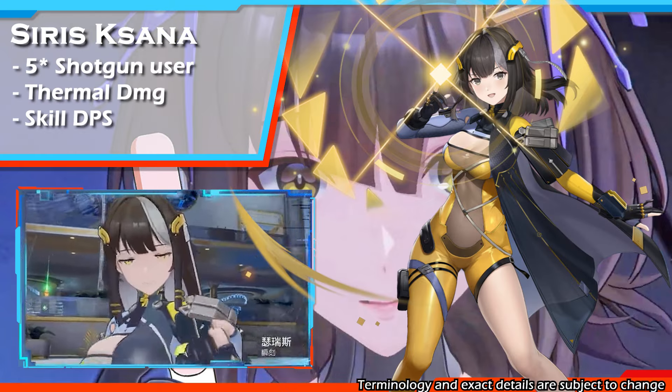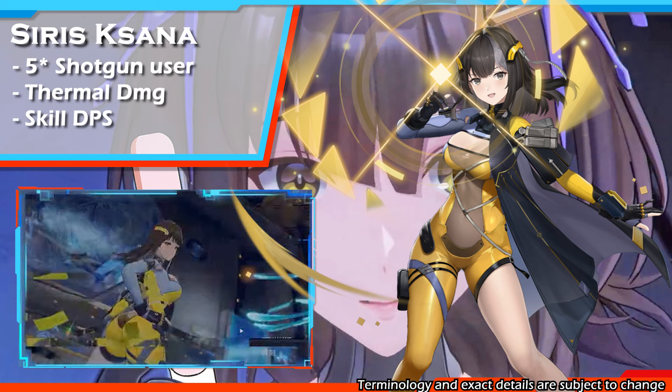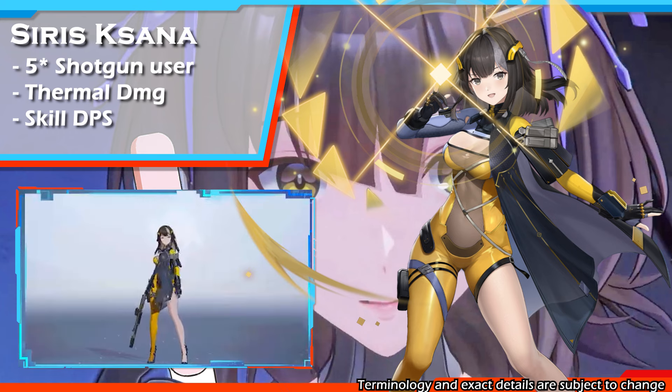Siris Kessana is a shotgun weapon user who deals thermal damage. Her role is skill DPS.